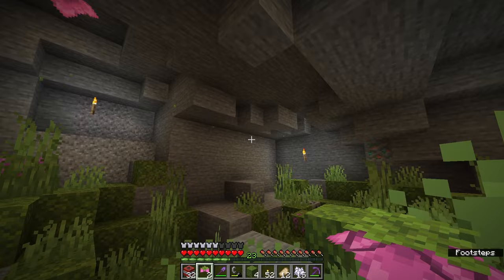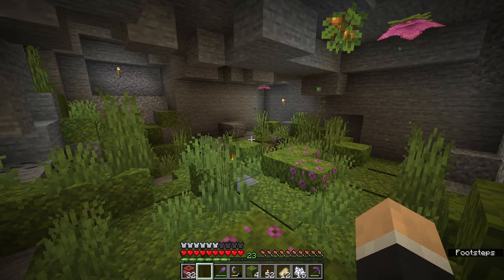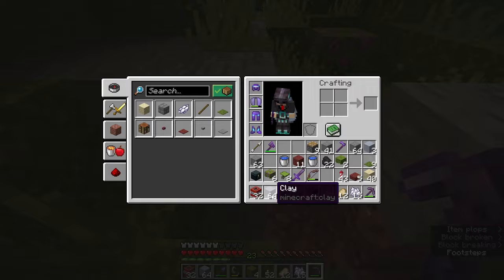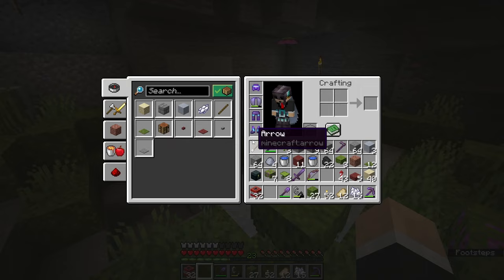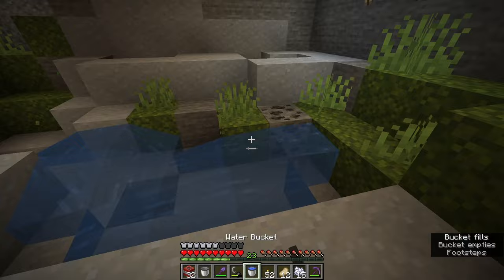Let's start with the moss — we'll place this down and with bone meal we can spread it around to the other blocks in the area, transforming all that stone into moss and helping with the lush cave aesthetic. I do want to leave some stone here and there; I kind of like that coal being mixed in as well, so we're not going to transform everything. The water source will be right there — that's where we'll put all the clay. I also read that axolotls require a two-block-deep body of water to pathfind to it.